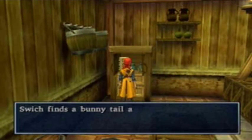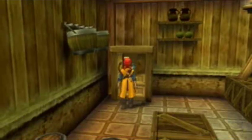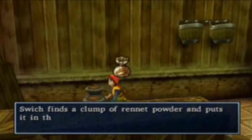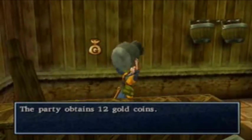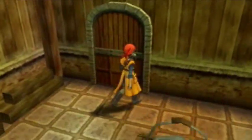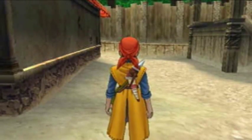Bunny tail! Yay! Bunny tail! Don't we already have one of those? I think we already have one. Alright. Renate powder! 12 gold! I'm rich! That doesn't even make up for the 400 I spent at the stupid casino. Anyway. Whatever. Stupid casino.